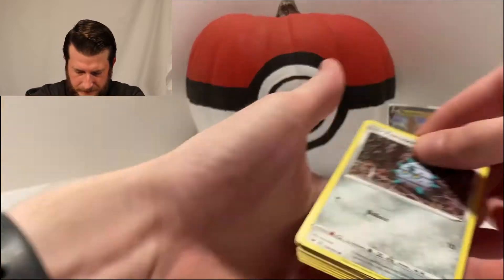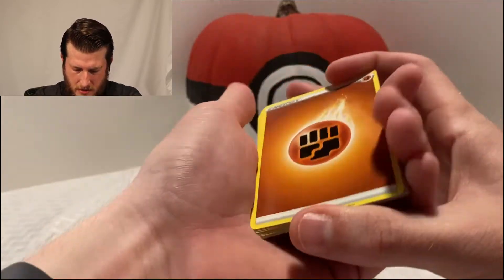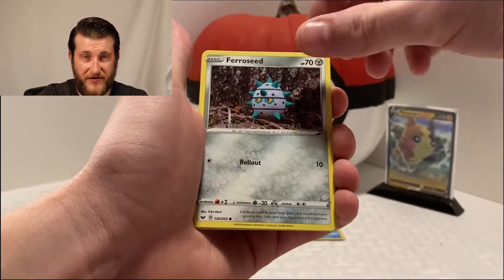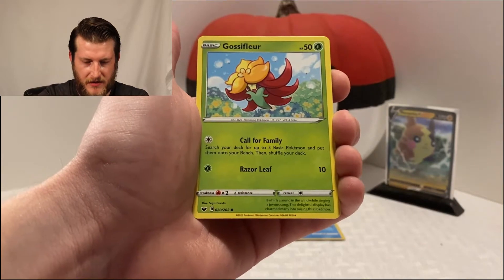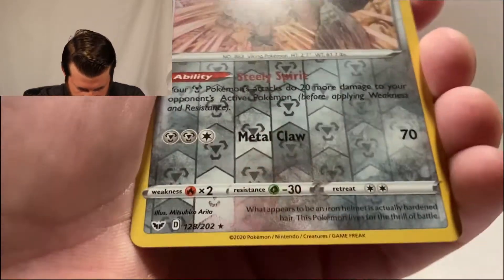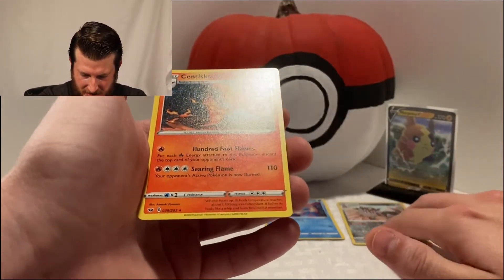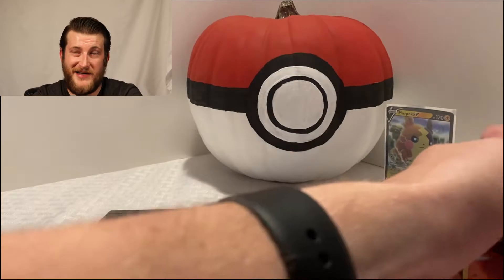Starting off with a fighting energy on this one going into a Bisharp, Salazzle, Dugtrio, Ferroseed, Krabby, Galarian Zigzagoon, Gossifleur, Silicobra, a Galarian Perserker - that is a reverse rare - and a Cinderace non-holo. We'll go ahead and put that reverse rare Galarian Perserker up there as well, and we'll move right on to the next pack. Going with the Grimmsnarl on this one.